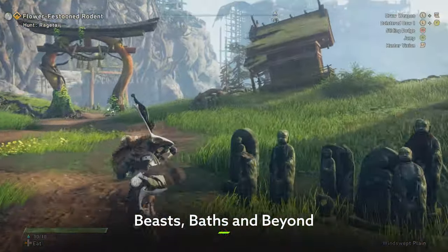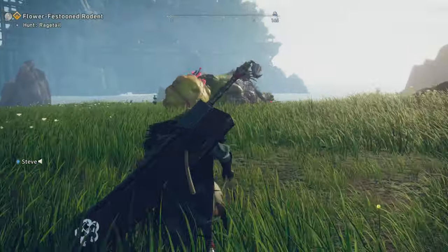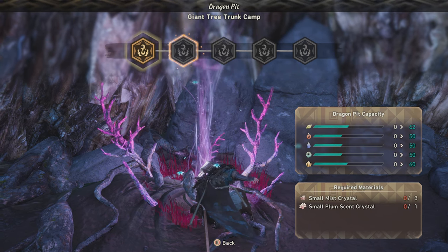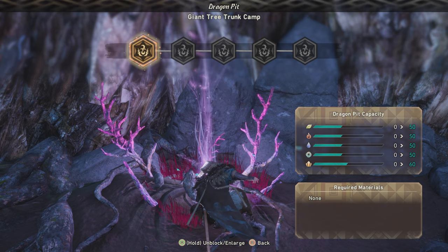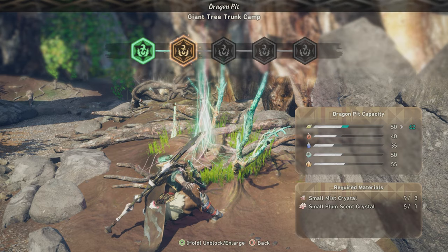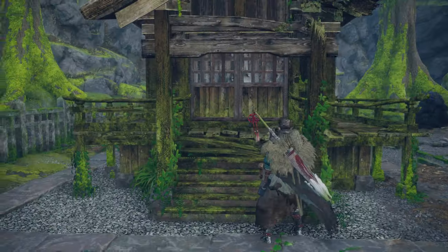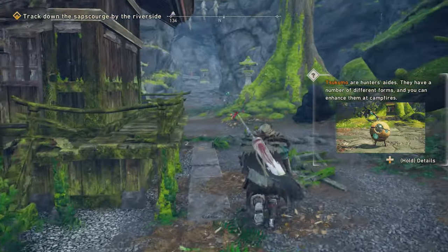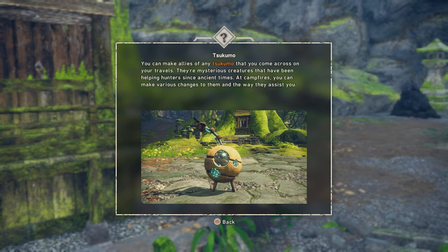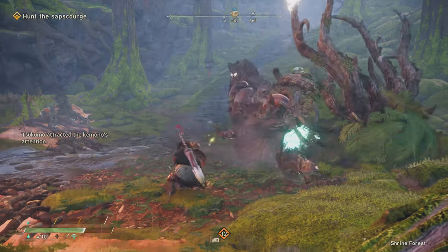When you're out exploring Wild Hearts' various maps, the Kemono aren't the only thing you'll want to keep an eye out for — although definitely keep an eye out for them too. Dragon pits are vital locations that allow you to build special Karakuri which give you a real edge in battle, so be sure to activate any that you come across. By spending more resources to upgrade them, you'll be able to place even more Dragon Karakuri in each region, effectively giving you the home field advantage. And finally, the sphere-shaped Tsukumo are well worth hunting down, since these handy critters increase the amount of celestial thread you can carry, allowing you to craft more Karakuri. If you're playing solo, they'll also give your AI companion a power boost, so they're definitely worth taking the time to track down.